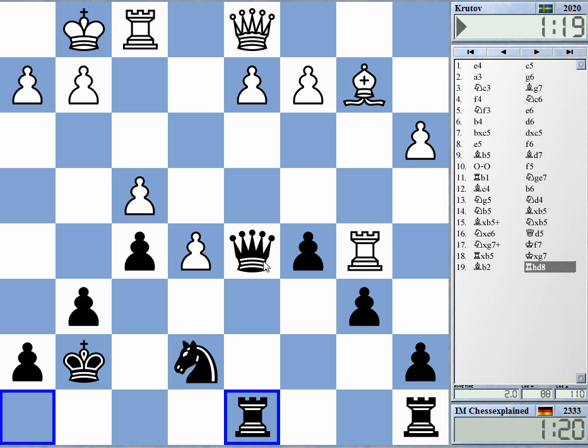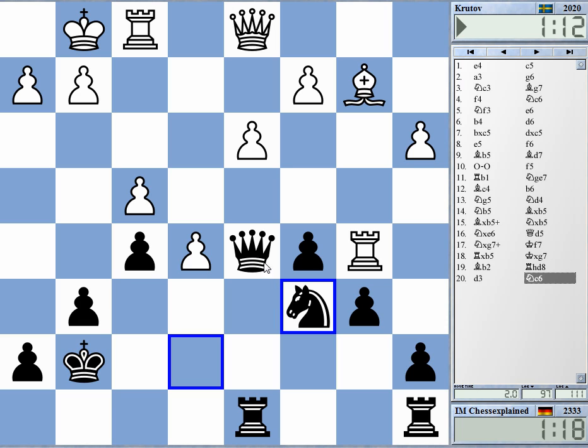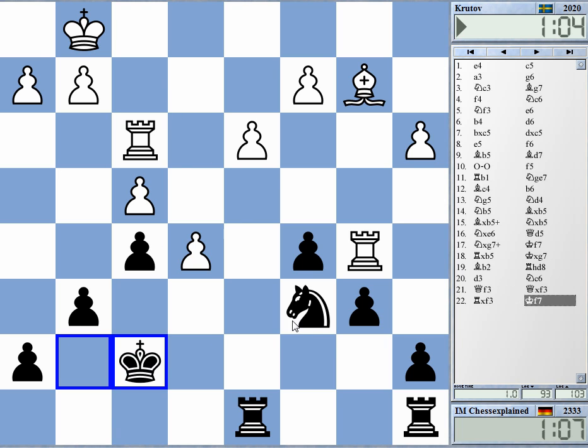e6 will open up the long diagonal, but not sure how terrible it really is. Let's try knight d4 to e6 if possible. The queen trade is not so terrible for me. The knight has some potential on e6. I know I'm a pawn down, but I think it could have been worse.